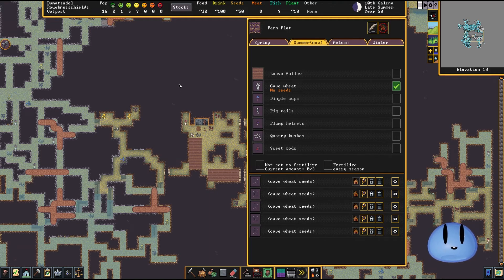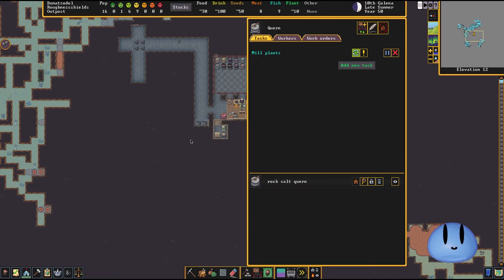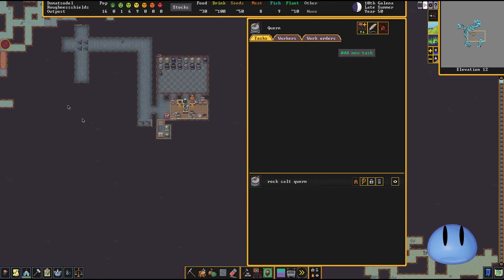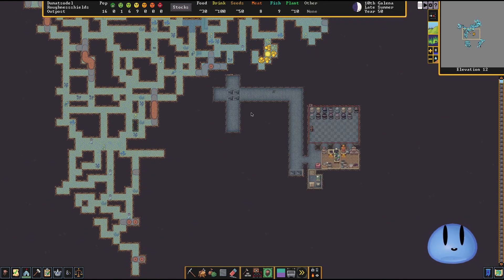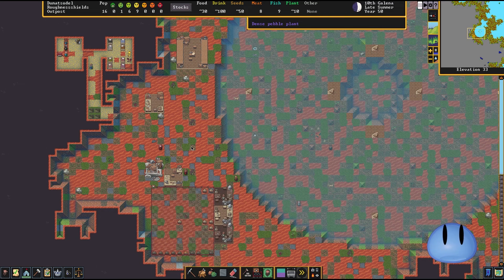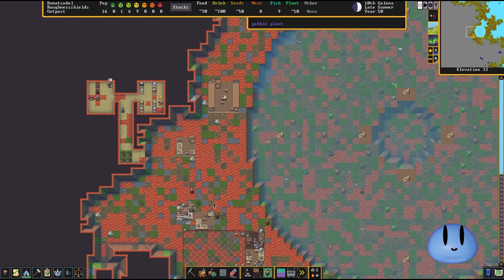The cave wheat could be milled up and then turned into food of some sort. Let's queue up milling plants. Actually, I'm curious — do we have any ready to go? We do not have any millable plants. That may be an issue. Let's not worry about that too much — we do have 30 food. It is late summer, which means the autumn months are coming up quite quickly, and we will be able to sell things to a trade caravan that might be passing by.